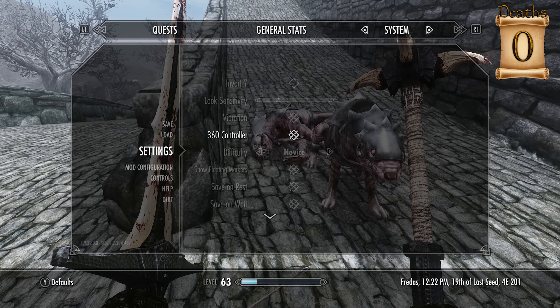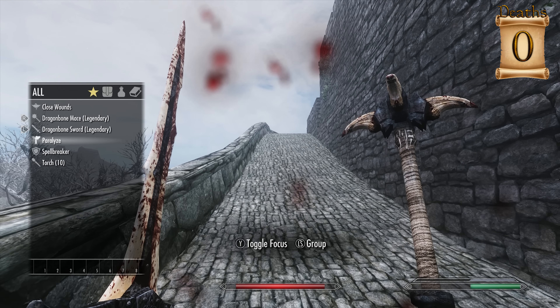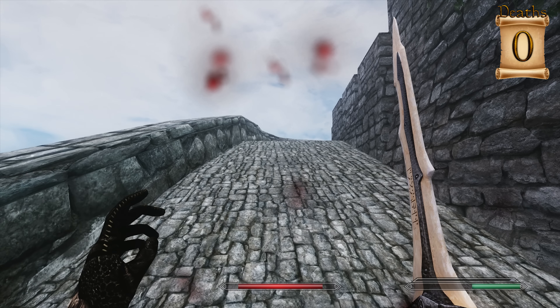This is kind of embarrassing, but I have the gameplay turned to Novice — we're going to keep it on Legendary though, I hope you guys are okay with that. I turned on Novice because I was doing some things earlier and didn't want to deal with fighting hard enemies. So let me pull out Paralyze here — there's a pretty tough enemy coming up. I'm running low on health so we're going to heal up.